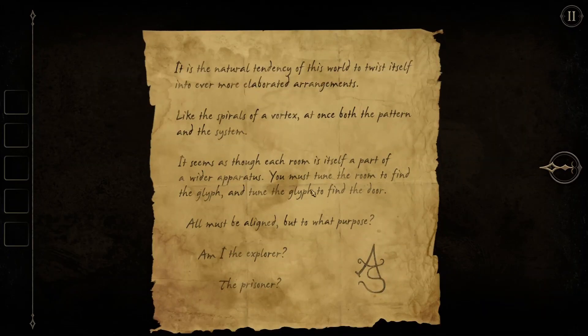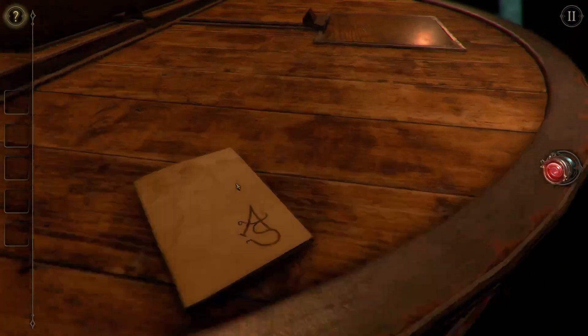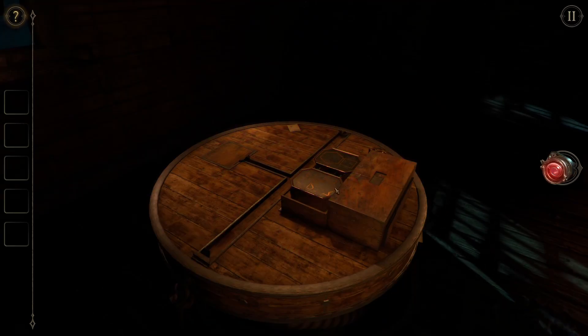Here we have another letter from A.S.: 'It is the natural tendency of this world to twist itself into ever more elaborate arrangements — like the spirals of a vortex, at once both the pattern and the system. It seems as though each room is itself a part of a wider apparatus. You must turn the room to find the glyph, and tune the glyph to find the door. All must be aligned — but to what purpose? Am I the explorer or the prisoner? A.S.' Nothing is readily apparent in dark sight, so I guess we'll start poking around without the monocle vision.